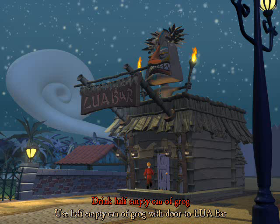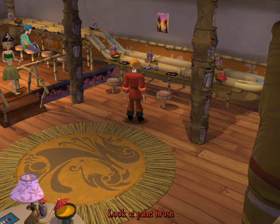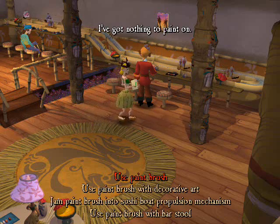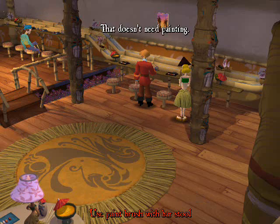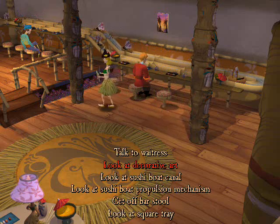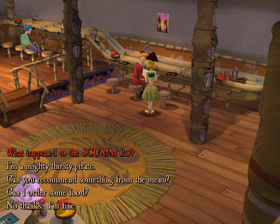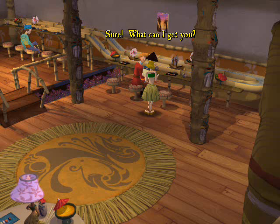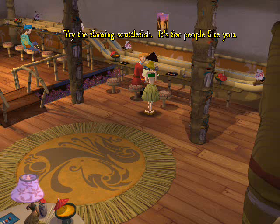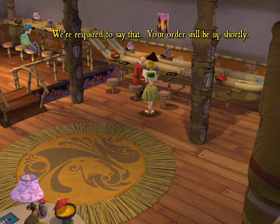Go back to the lure bar. Sit on the stool again and go through all the options until you order the flaming scuttlefish. Then do the same thing — put the grog into the machine and make sure the flame is under the painting. Can you recommend something? Yeah, try the flaming scuttlefish — it's for people like you. Excellent choice sir, we're required to say that. Your order will be up shortly.